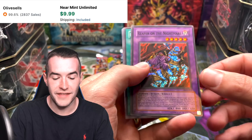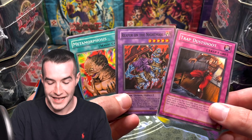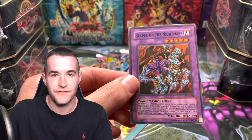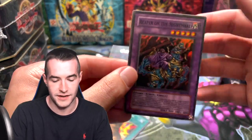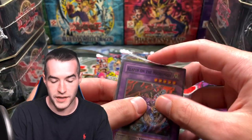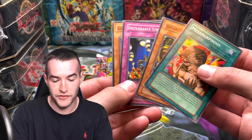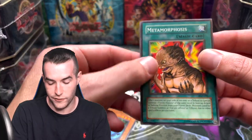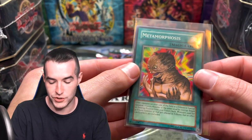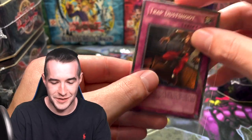A Reaper on the Nightmare — oh, and a Metamorphosis! What a Goat format pack — that is loaded. That's like a $20 pack right there at least, because Metamorphosis first edition is like $15 and unlimited is probably like $10. So we've got ourselves a Reaper on the Nightmare, our first foil of the opening — actually a pretty decent Goat card. And then the Metamorphosis, which is a short print out of Pharaonic Guardian. So that's a good one. And the Trap Dust Shoot, which is a great card in Goat format as well.